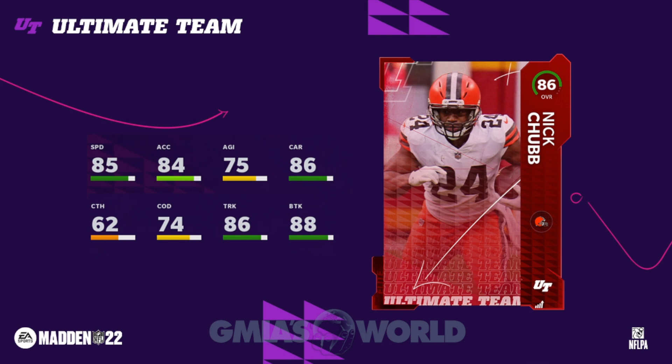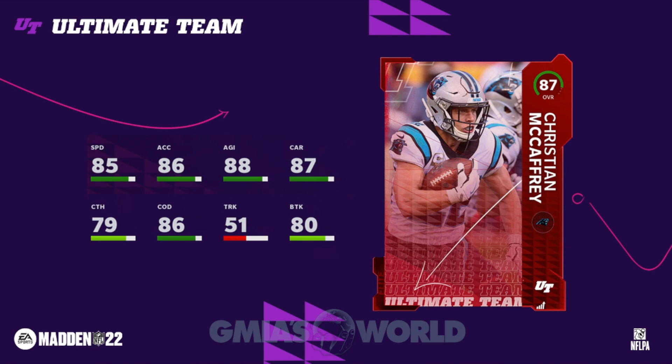On current gen they nerfed the arm bar, but on next gen they haven't touched it. The pros might complain and the game could get patched, but I think EA will be more careful this time — it's a new platform with a new audience. Power backs may be among the most dominant cards at launch. Nick Chubb was garbage on current gen, but on next gen he's like a poor man's Derrick Henry. Some of you are on current gen, some on PS5 or Xbox Series X — the experience is night and day.